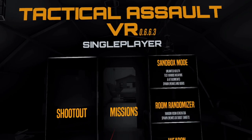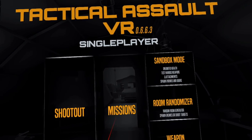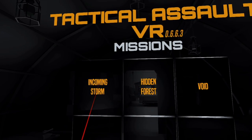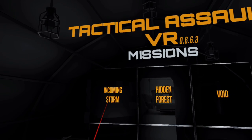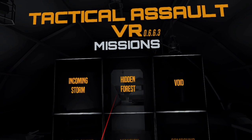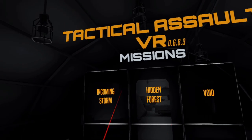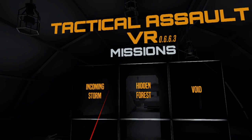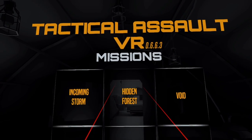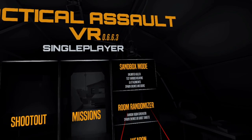Missions are where the fun really starts — this is why you bought the game. These are tactical, realistic missions that can be played day or night with hostage rescue and different modifiers, each with a unique main objective. There are three missions currently available. In Incoming Storm, you retrieve a USB stick from terrorists in Iraq. In Hidden Forest, you destroy a terrorist group's oil fields with a bomb. In Void, you stop that same group from robbing a bank by defusing a bomb. All three also include optional hostage rescues.